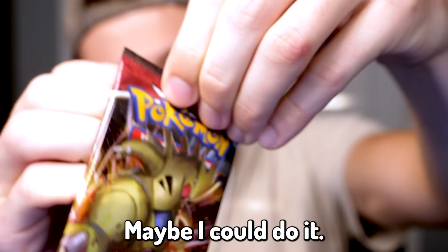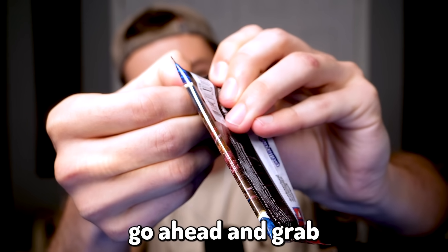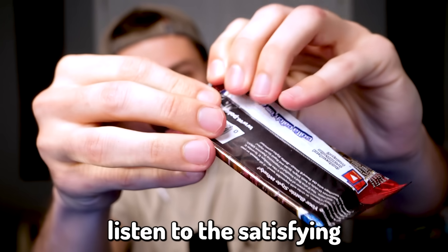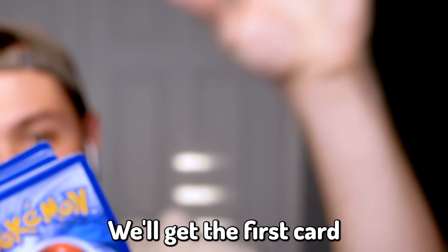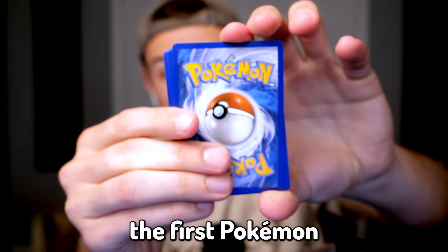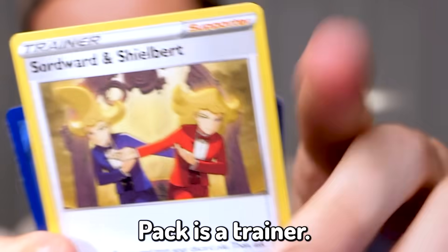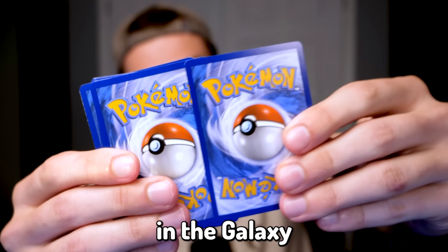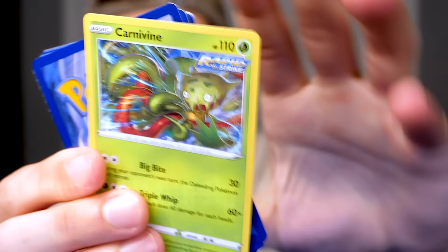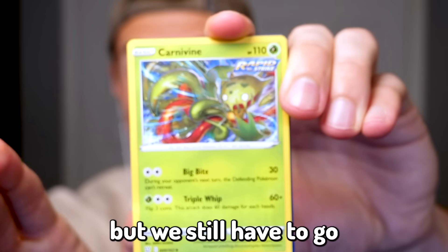Let's go ahead and pop this bad boy open. Listen to the satisfying sounds. We'll get the first card out of here. The first Pokémon in the Galaxy Pokémon Pack is a trainer — we can't catch a trainer, so let's get rid of that. The second card is a Carnivine. It's not bad. Technically it's not a galaxy, but we still have to go catch it.